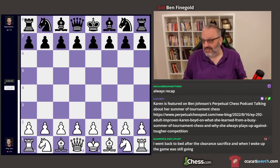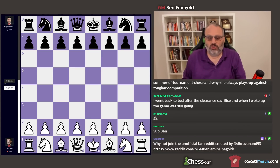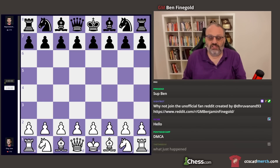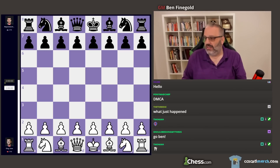Hey everybody, it's Ben. I had a fascinating game today — game 14 of the World Championship match. The score before this game was tied, so the winner of the game is the world champion. And if the game is drawn, then they have playoffs tomorrow. So let's see what happened. And Ding was white.